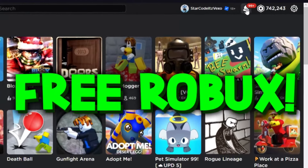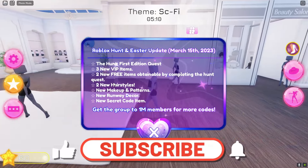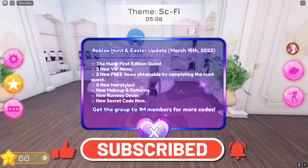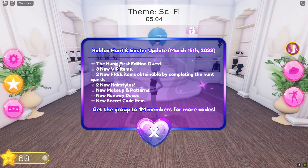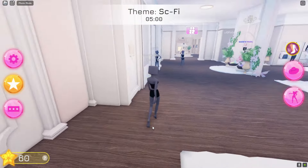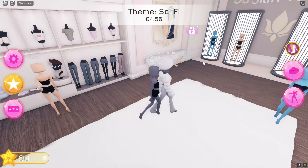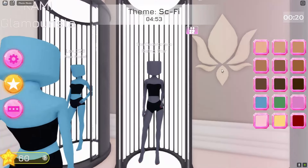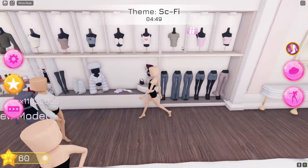In today's Dress to Impress video we've got a brand new code as well as a ton of other stuff. It says Roblox Hunting is the update V Hunt First Edition quest. We've got a new secret code item, so I've got code 7 and I'm going to be redeeming that. No other person knows about this. This is going to be all of the working codes.